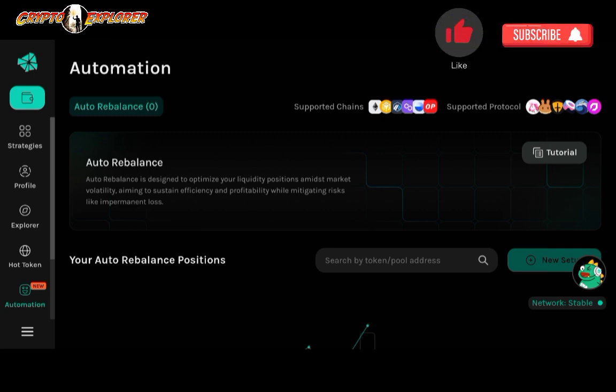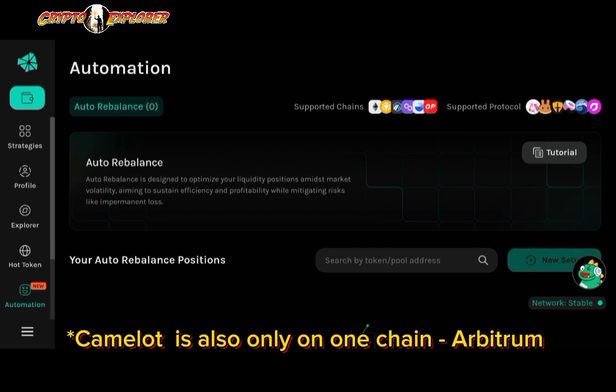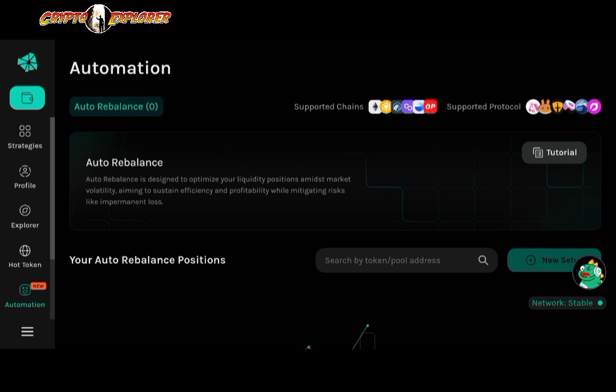Crystal supports six major chains that run a lot of volume: Ethereum, BNB Smart Chain, Arbitrum, Polygon, Base, and OP. When it comes to protocols or DEXes they support, they have the biggest players out there — Uniswap, PancakeSwap, which are the biggest DEXes in DeFi. Then there's Camelot on Arbitrum, the biggest liquidity hub on Arbitrum, SushiSwap and QuickSwap on Polygon, and Thena Finance. Thena is the only one that deploys only on the BNB Smart Chain; all the others support multiple chains.